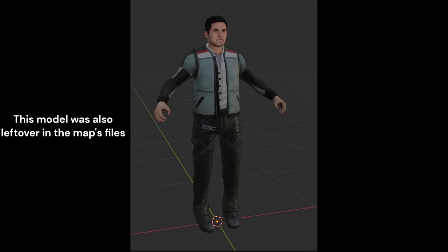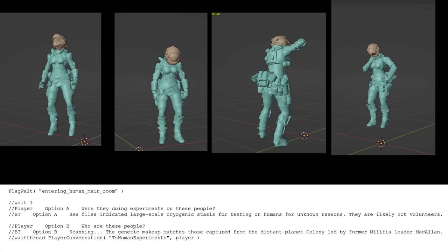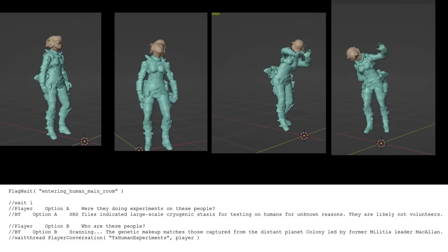Some of the cut prisoner dialogue: "What's going on?" "This isn't our colony." "Where's James?" "My head." There are also leftover animations of IMC soldiers watching human experimentation and test subjects being tortured.